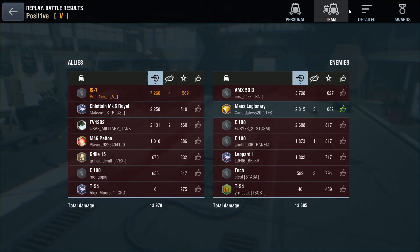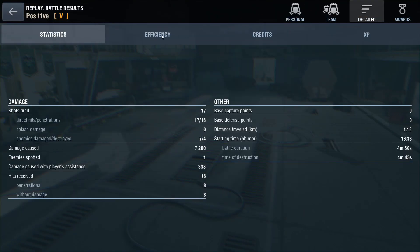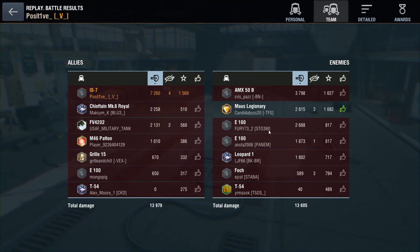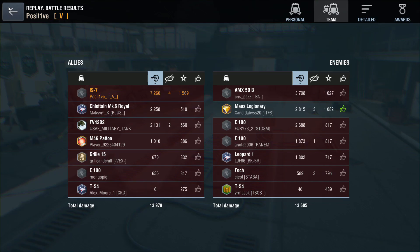Even though the IS-7's 303 APCR pen really let me down at the end, I'd like to think it was the IS-7's armor that got me there in the first place. Two things you should be taking away from this video: drive fast, smash face — that's the IS-7 summed up pretty neatly. I hope you enjoyed the video. Have a wonderful day. Bye.